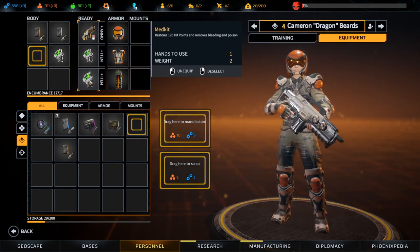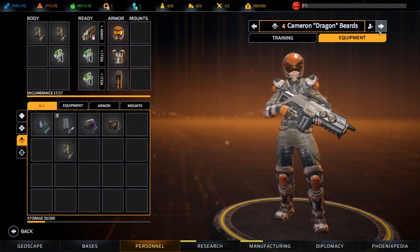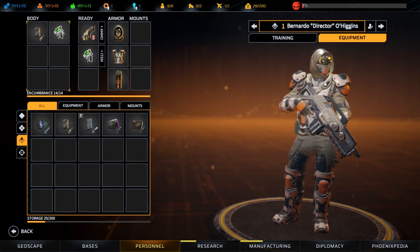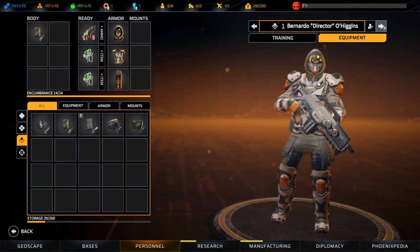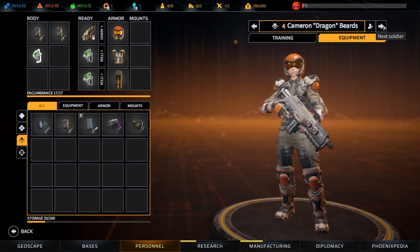Wait, what? I can sell it? Drag here to scrap? No, I'm not going to scrap it. If anything, I want more — more and more heals, because it's instant.